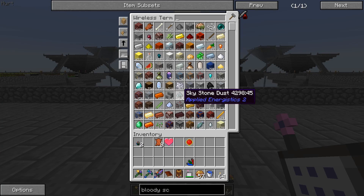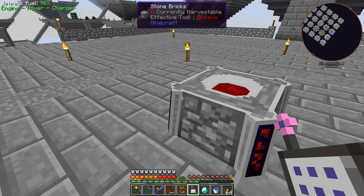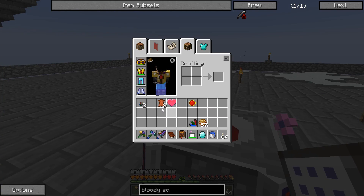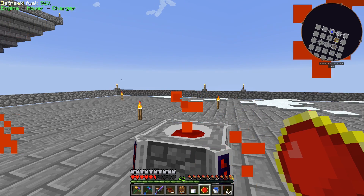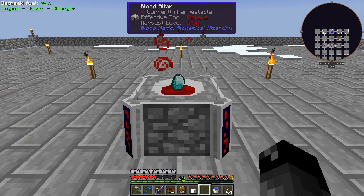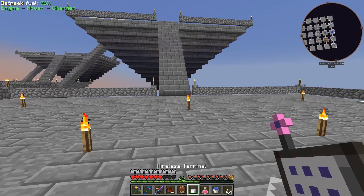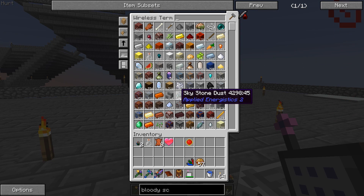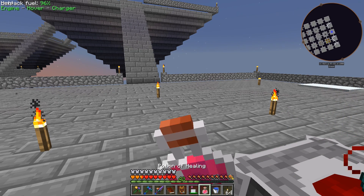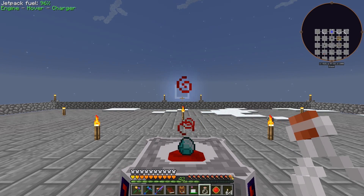I know the altar slowly drains over time through its internal tank, so once you fill it up it will go down a little bit. I need 2,000 LP in there to transform the diamond into the weak blood orb. Let me use some health potions and regeneration potions — including some Botania 'violent mending' ones — to speed up health recovery while I fill the altar.